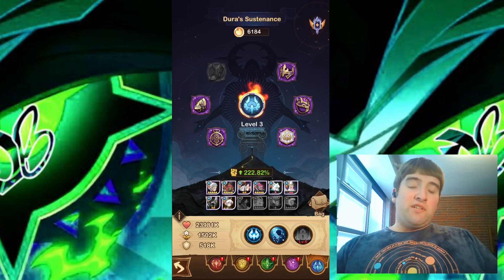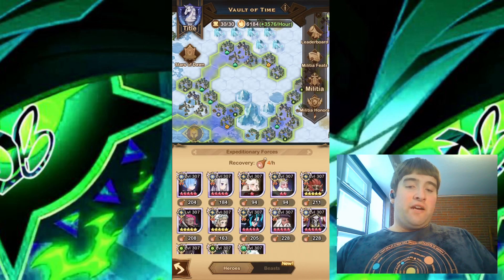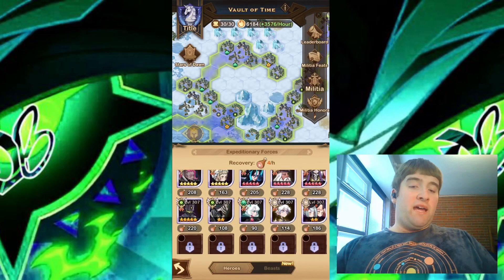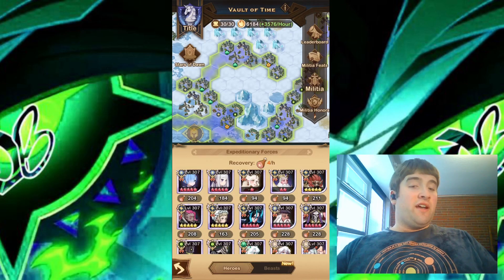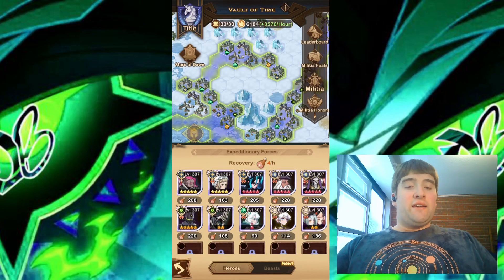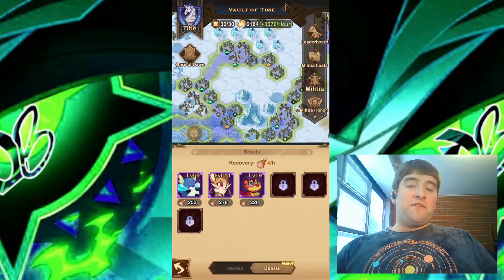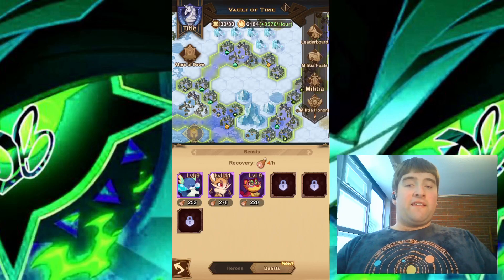Once you decide on your class, go through and choose Heroes with that class in mind. If you have a lot of Heroes built, look up some guides — there are tons of Abyssal Expedition guides showing which Heroes work well. If you're new and don't have many Heroes built, just choose ones you have that fit the class. Also make sure you're putting your Beasts in, as they can be pretty useful for taking down enemy teams.